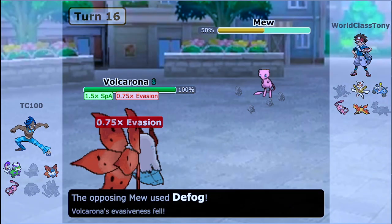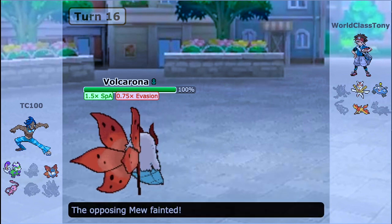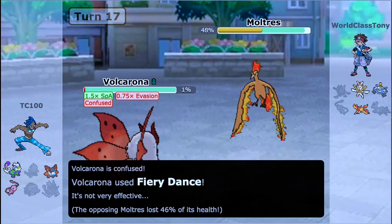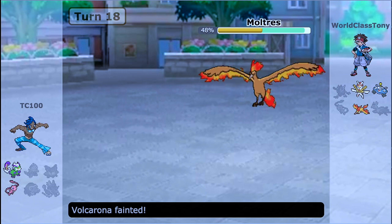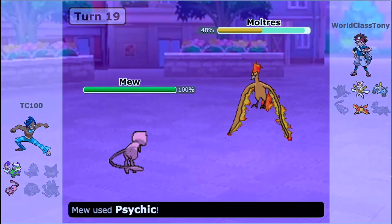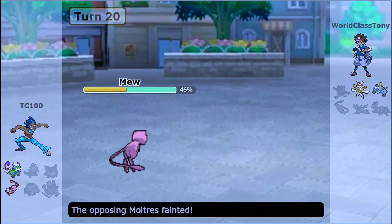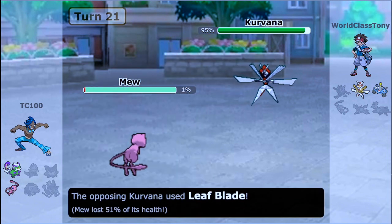I go for Fiery Dance. He could go into Moltres to deal with it, but he goes into Mew instead. I should be faster than that. He then finally goes into Moltres — I feel like he could have done that first. I do get confused from the Hurricane, but I put chip damage on Moltres. I bring in Mew, which is purely defensive, so I know I can live a Hurricane — he misses it. I get a Special Defense drop on Moltres from Psychic, then finish it with another Psychic. That leaves two Pokemon each: I have Mew and Tornadus, and my opponent has Kartana and Magnezone.